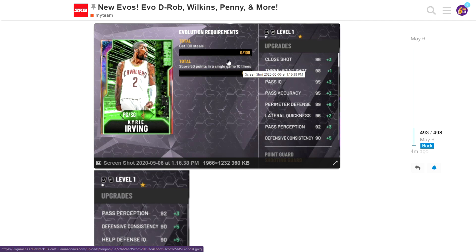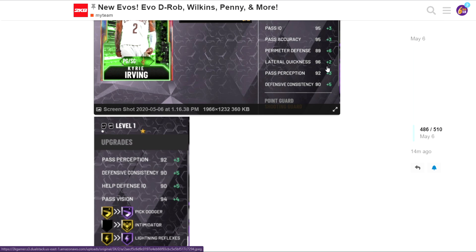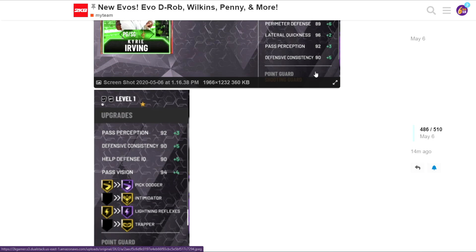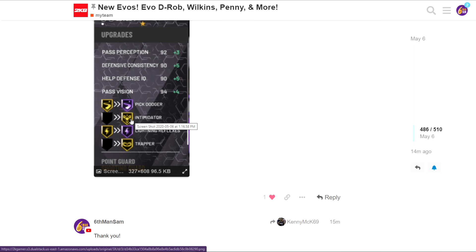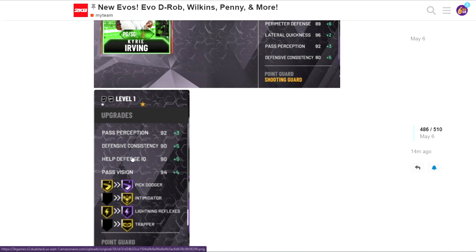Moving on to Galaxy Opal Kyrie Irving's evo - all he needs is 100 steals, which is quite a few, and 50 points in a game 10 times. He gets some defensive upgrades - he's already a Galaxy Opal so nothing too crazy - but he does get Pick Dodger, Intimidator, and Trapper. Intimidator is definitely the biggest upgrade to this card.